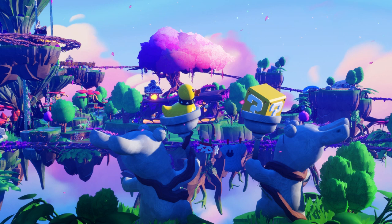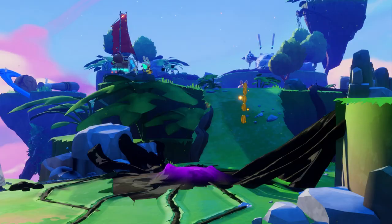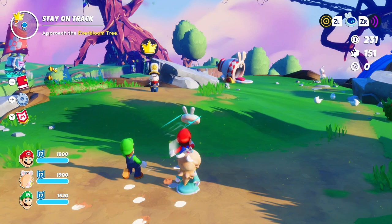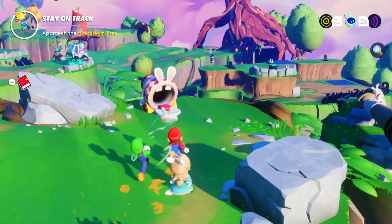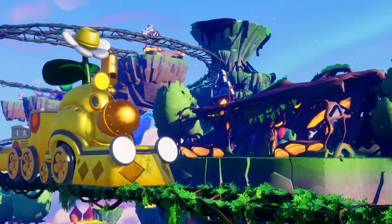Today, our heroes travel to Terra Flora in their quest to save the Sparks. This green and usually flowery planet is struck by a drought caused by Cursa's malevolent influence. To help the planet blossom again, Mario and his friends must reach the top of the volcano. To get there, they will have to find their way to the central station and take the Wiggler Train.